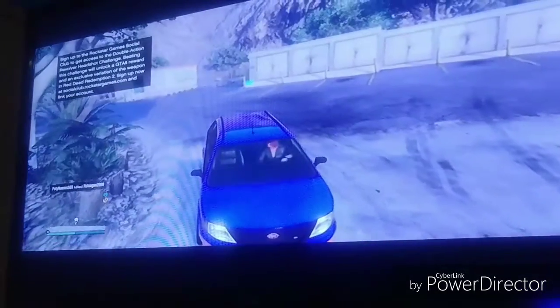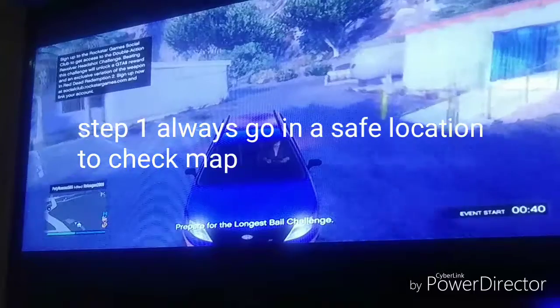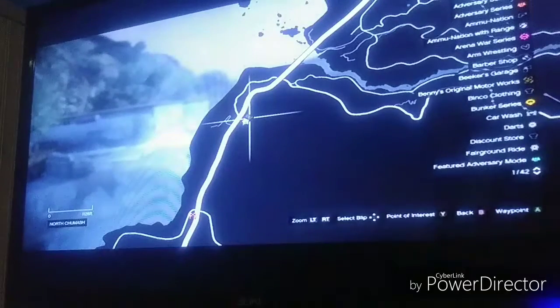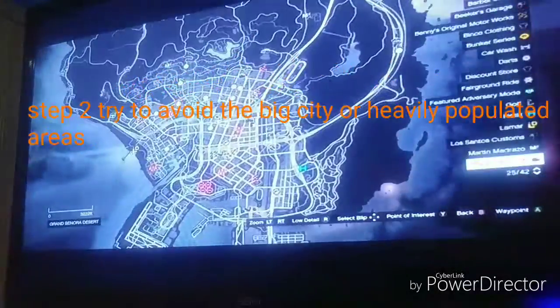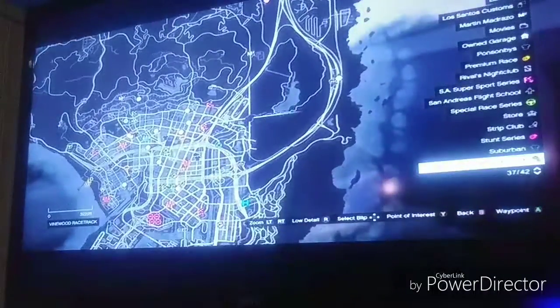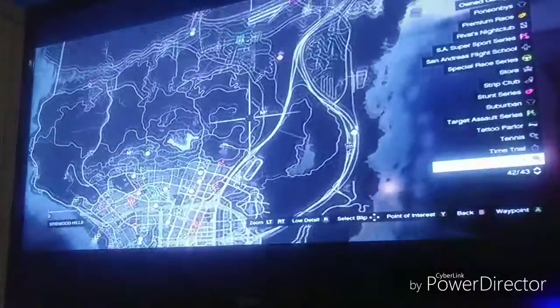Step one on how to survive: basically go over here where you cannot be seen, and then you can access your map all you want — go away to hide. Another way to survive is: you see all the players down here — this is basically the city — and there's a bunch of players in the city. These players have a choice to kill you or not kill you.